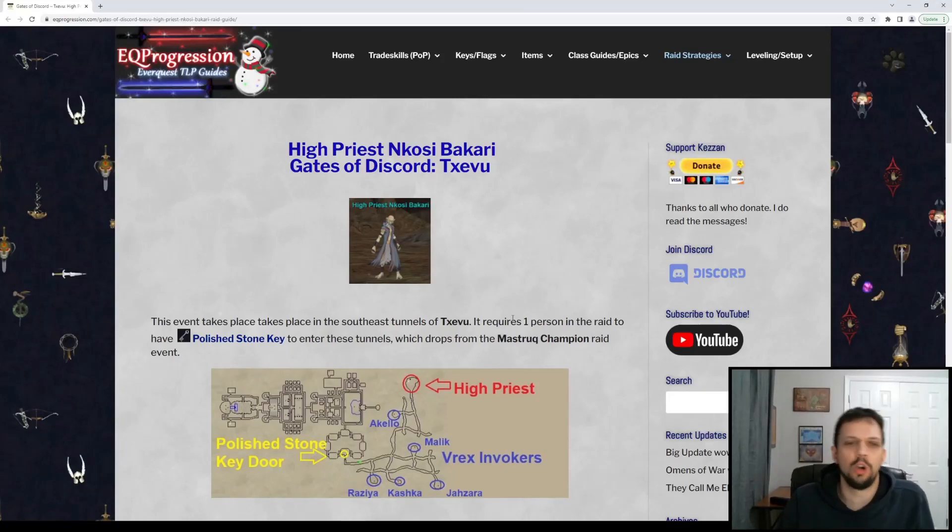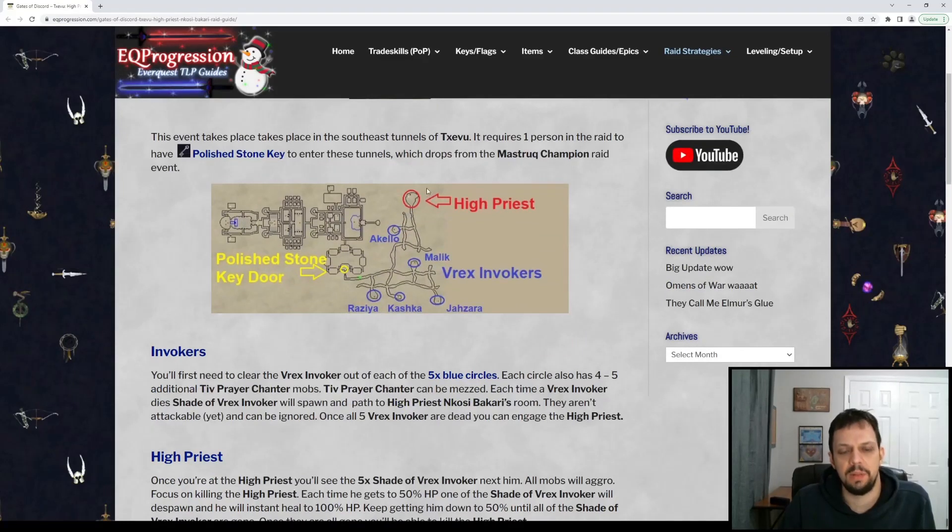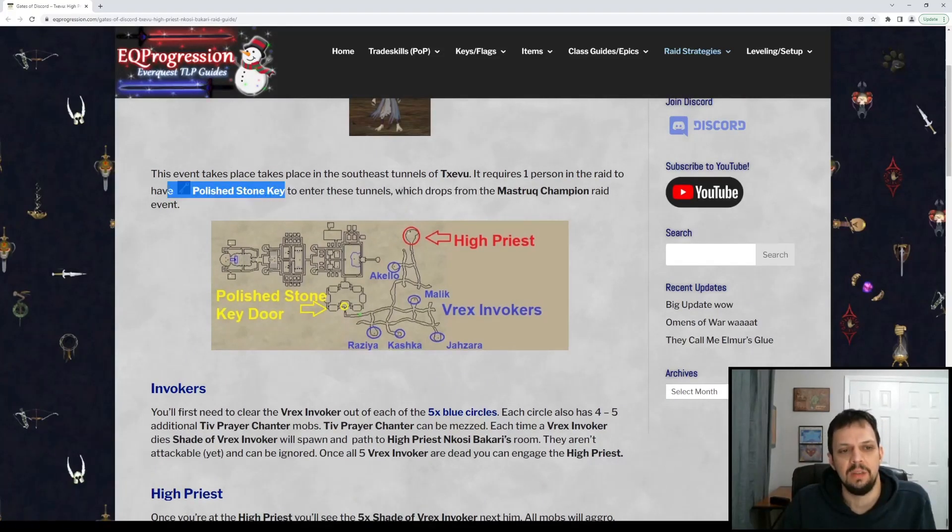Welcome back — we're going to go over the High Priest event in Texvu. This takes place down in the southeast part of the zone. In order to get down here you're going to need someone with the polished stone key. You only need one person in your raid to have it, and that person can open up the door right here which will allow you down into the caves.